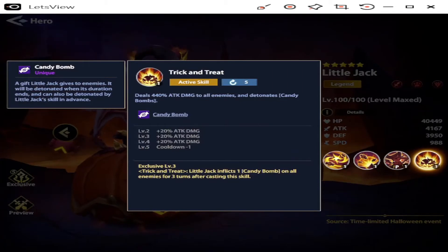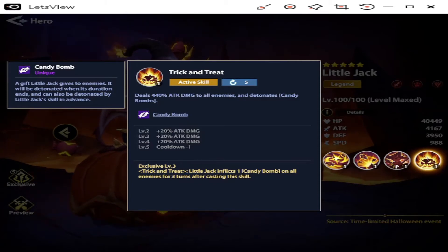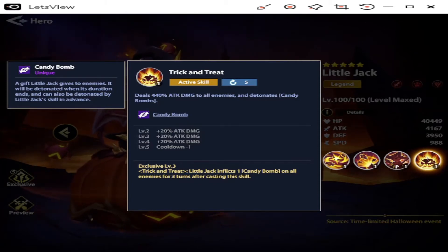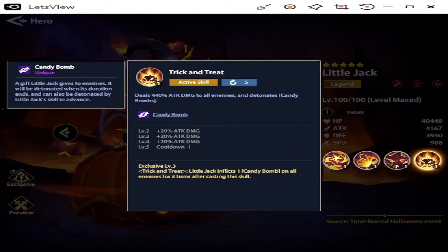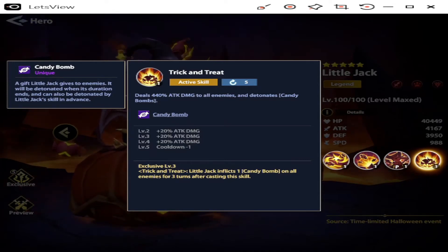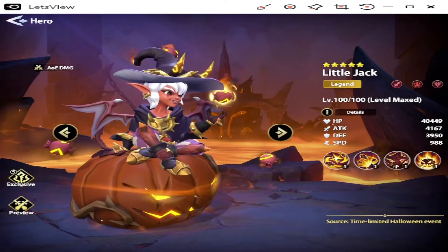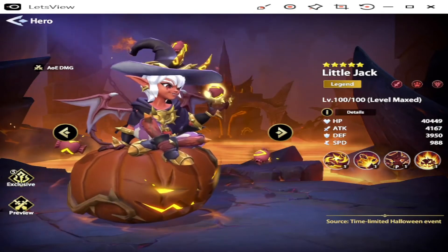My favorite is the AOE skill — Trick and Treat, Active Skill with a 5-turn cooldown, which is quite high. It deals 440% attack damage to all enemies and detonates Candy Bombs. Levels 2 through 4 add 20% each time, so at level 5 that's 500% attack damage to all enemies, and level 5 also reduces the cooldown by 1 to a 4-turn cooldown. Add the Candy Bombs at 160%, and that's 660% total. You can see how quickly this guy's damage can snowball — and if one enemy had two Candy Bombs, that's 320% more damage.